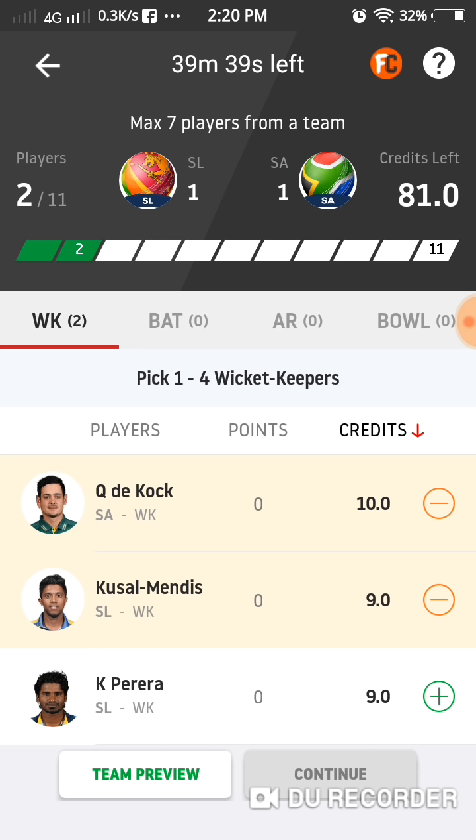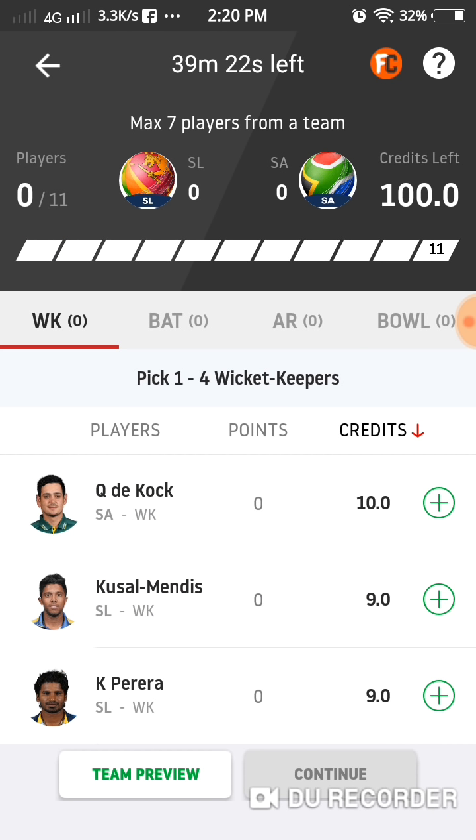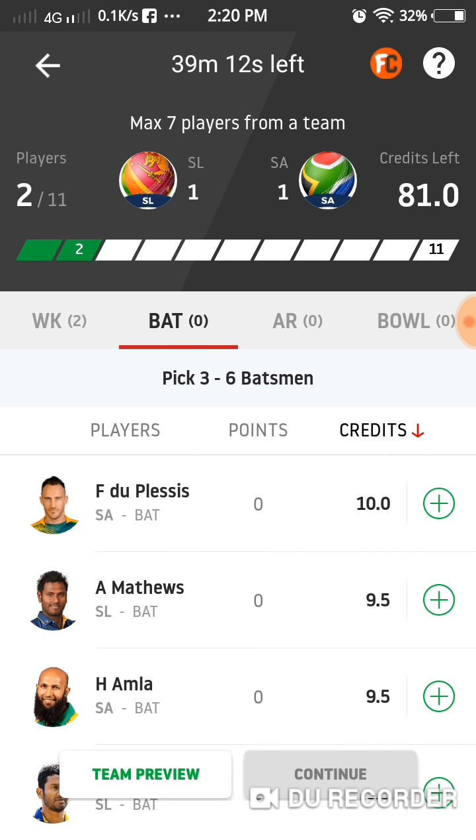We will be able to select one example. We will be able to line up and get the proper team. Now we can select the minimum one wicketkeeper — so we have 3 wicketkeepers. We will be able to select two wicketkeepers. If you have the total points, we will be able to select 100 credits. That is the 7 and 4 combination, so we will select two.